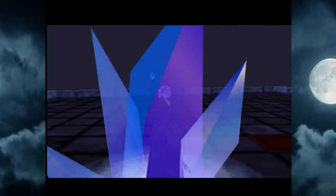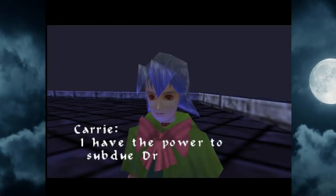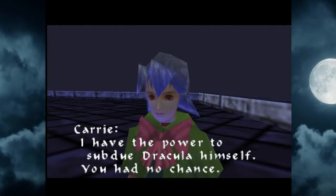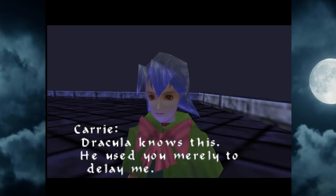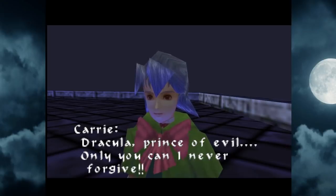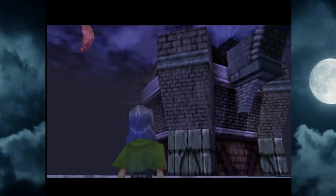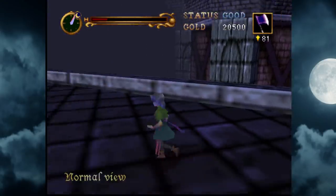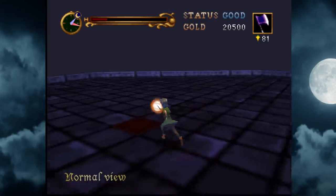It won't be 101! 'You've defeated me — me, Actrise!' It would have been great if she explained that you have to kill 100 children and she's at like 99. 'I have the power to subdue Dracula himself — you had no chance. Dracula knows this, he used me merely to delay.' She's so bold, so vicious. She's so much more direct than Reinhardt in a way that I really dig.